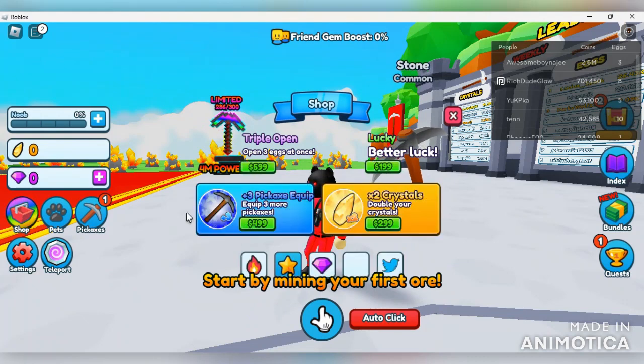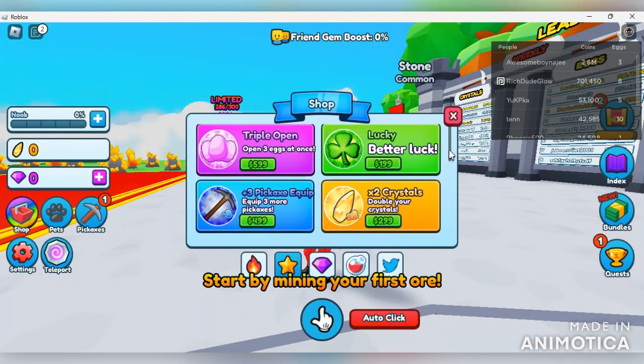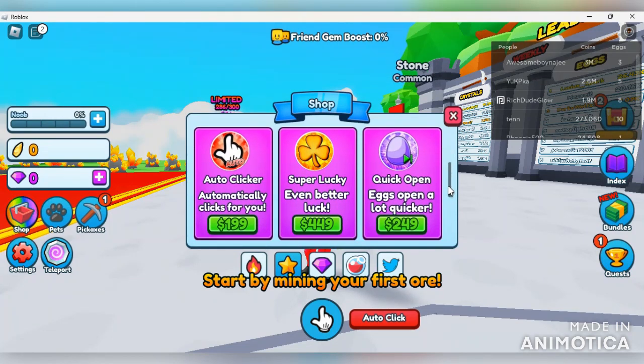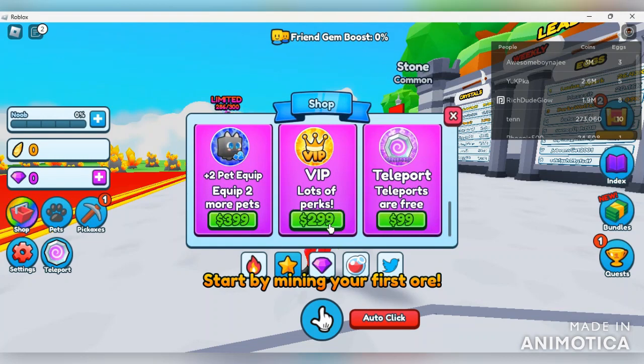We have the pop-up shop here, and I like that we're in the tutorial phase where we can actually click on other things - most simulators don't allow that until you finish the tutorial. Here are all the game passes: triple egg opening for 599, a lucky game pass with plus 3 pickaxes equipped, double crystals, auto clicker, super lucky, quick egg opening, plus 2 pet equip, and VIP with lots of perks for 299. Any simulator game with affordable game passes is definitely one you should consider playing.